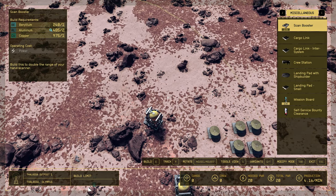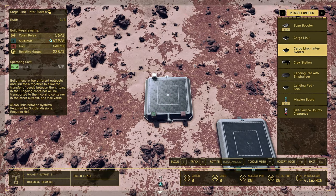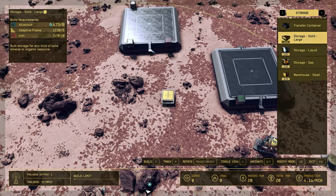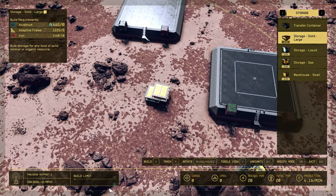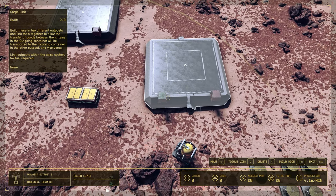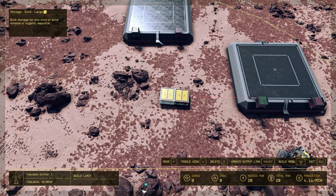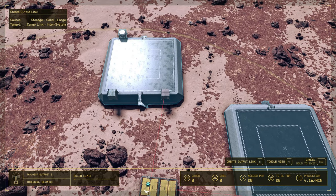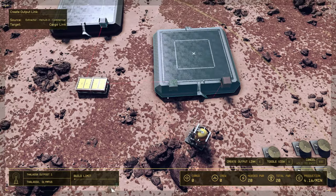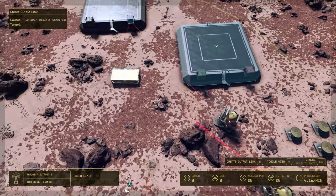And now a cargo link for sending Metabolic Agents to Mars. Of course we need storage for solids. From here we will receive Metabolic Agents and send them here, and from these storages to this cargo link. Now we need to connect helium to the cargo link, because without helium it will not work.